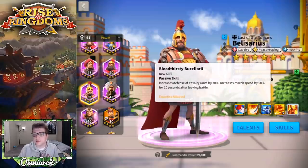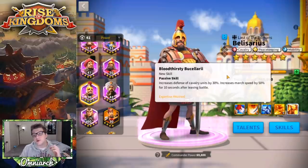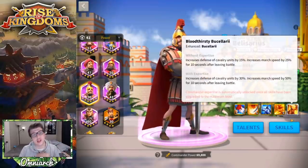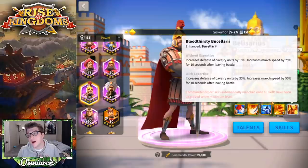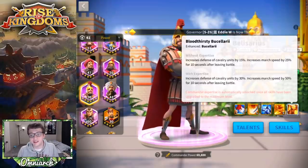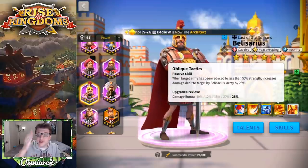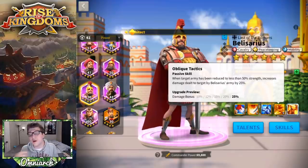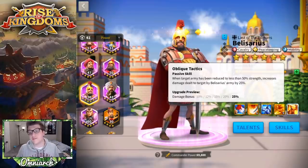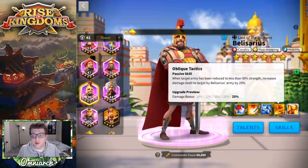His third skill, Bloodthirsty, increases defense of cavalry units by 30% and increases march speed by 50% for 10 seconds after leading battle. This is his expertise skill, so without expertise it's cut in half — giving only 25% march speed for 10 seconds and 15% defense for cavalry. Getting his expertise doubles this third skill, which is super cool. His fourth skill, Oblique Tactics, increases damage dealt to the target by 25% when the target army has been reduced to less than 50% strength.